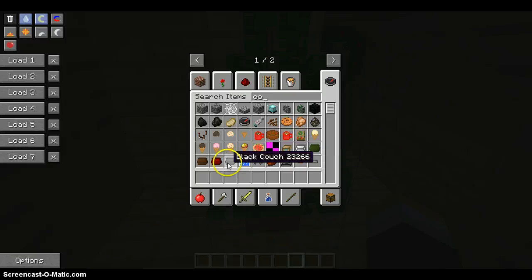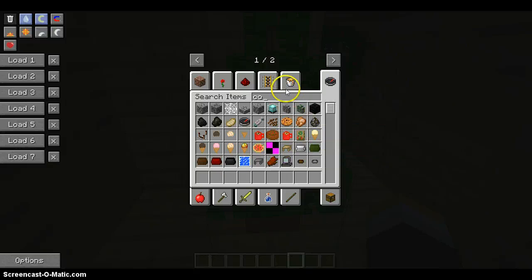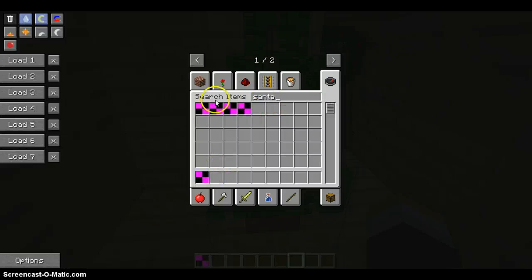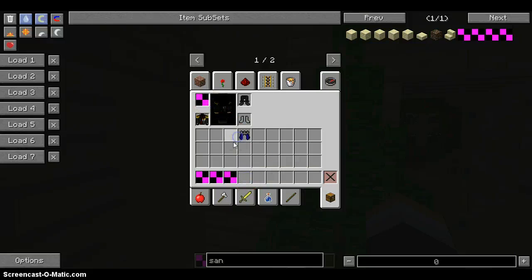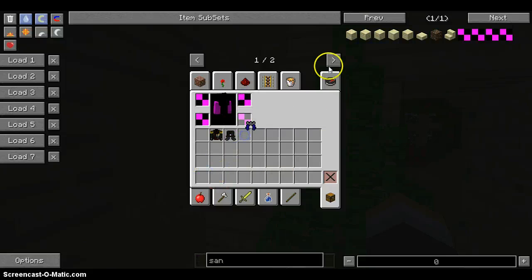It also adds Santa stuff, but it's pretty bad at the moment. There's Santa boots, Santa pants, Santa coat, Santa hat — but it won't work if you put it on yourself. It's pretty stupid looking, but we'll keep it just for the Christmas spirit.